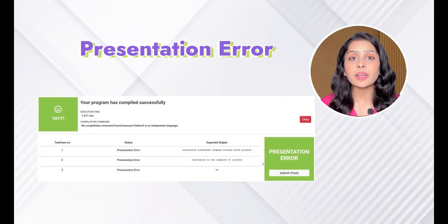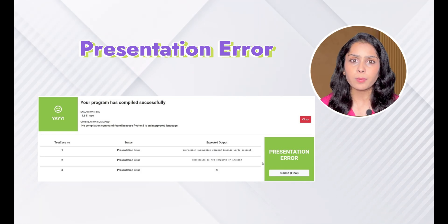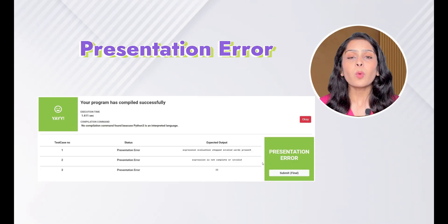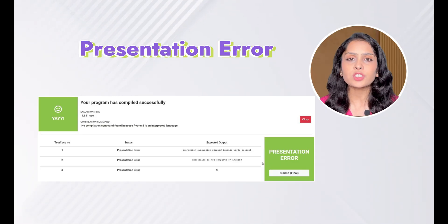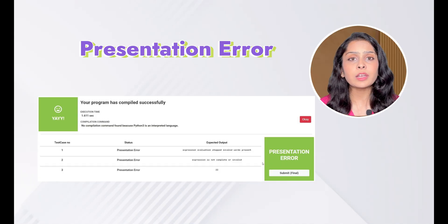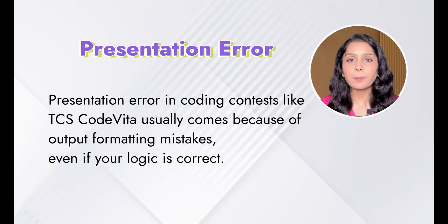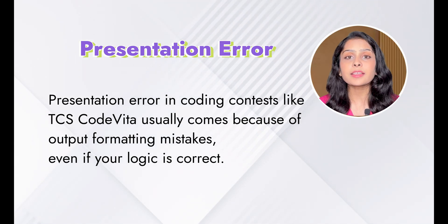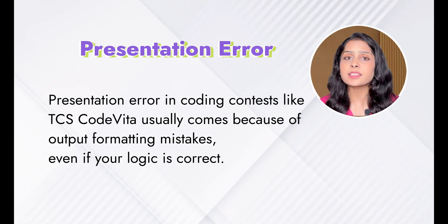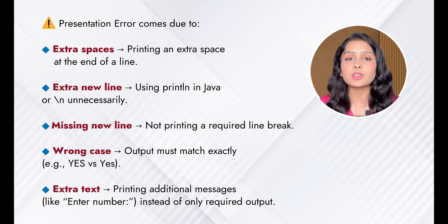Now I'm going to tell you a very important thing about TCS Code Vita that can save you from a big problem. Despite having everything right, it happens many times that when you give the Code Vita exam, a presentation error comes — even though the sample test cases pass and the output looks absolutely correct. Presentation error occurs when your program produces output that is not in the exact format expected by the judging system. Even if your logic is correct and all test cases pass locally, extra spaces, new lines, or missing formatting can cause a presentation error.